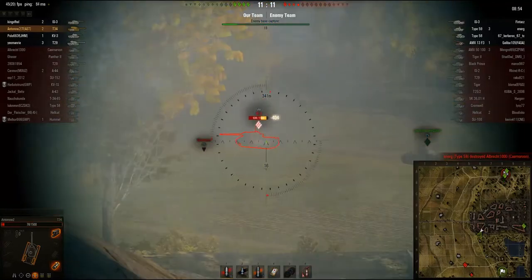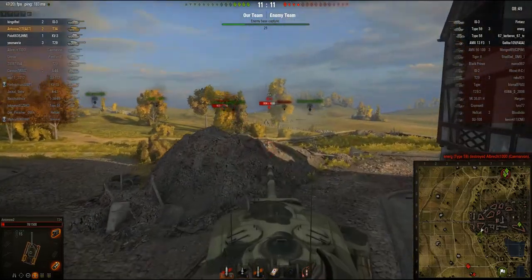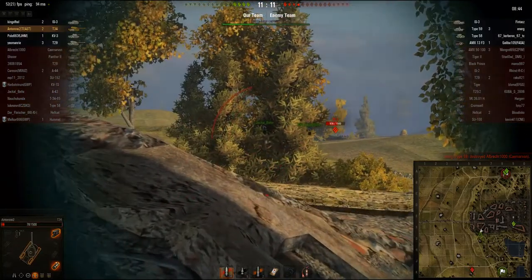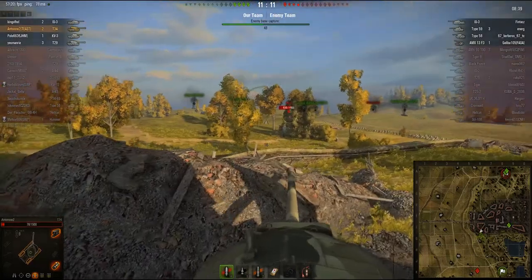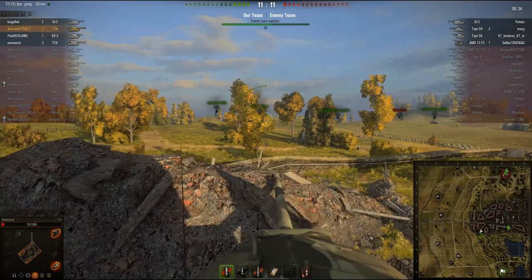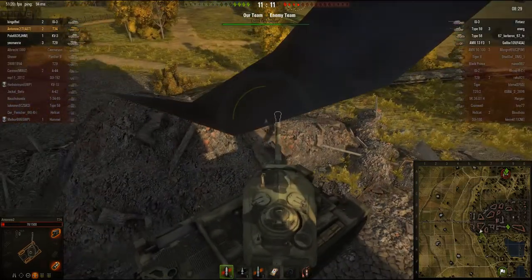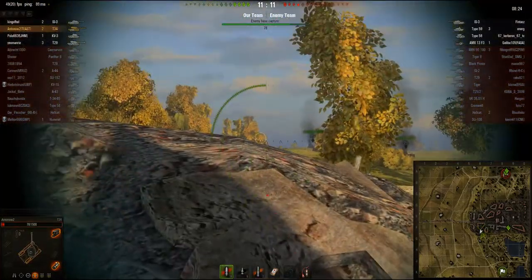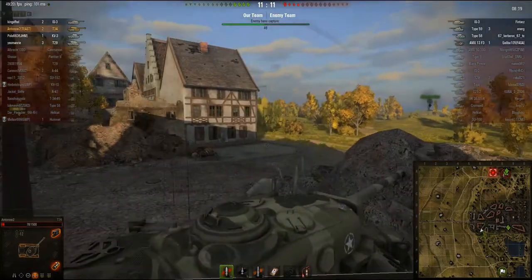The IS-3 stops which allows me to easily put a 404 damage hit into his side, which is nice. I try to go hull down behind this rubble here but he vanishes behind the hill so I can't shoot him. This tank is really good at going hull down because it's got amazing turret armor and good gun depression. However you can see there's this cupola on top of the turret which means that sometimes you can be knocked out even when you are hull down.